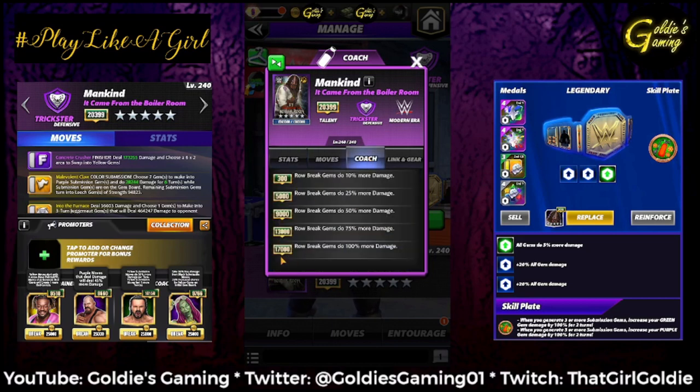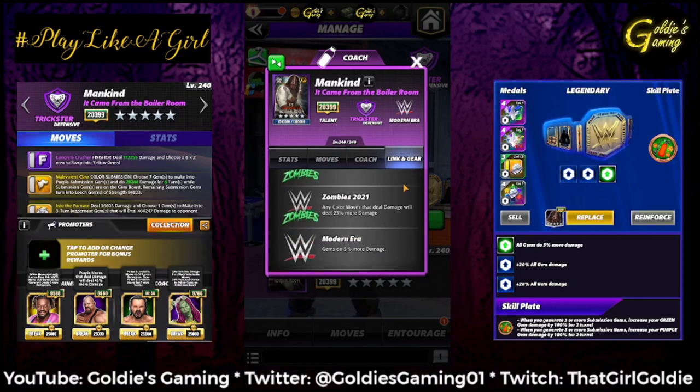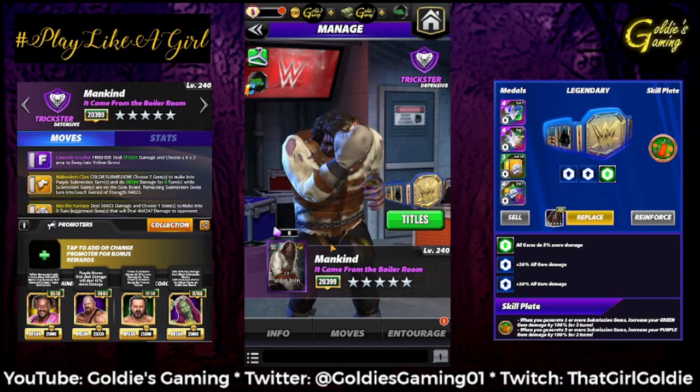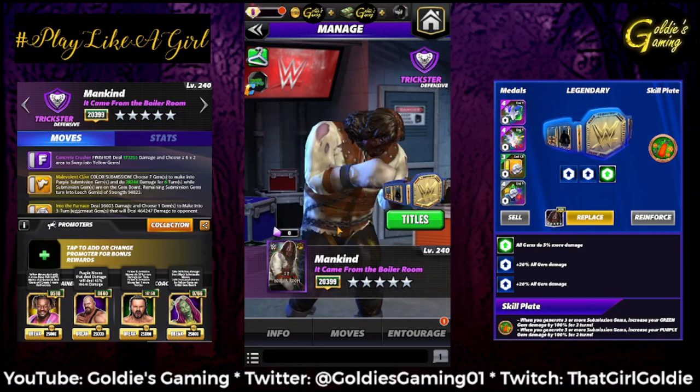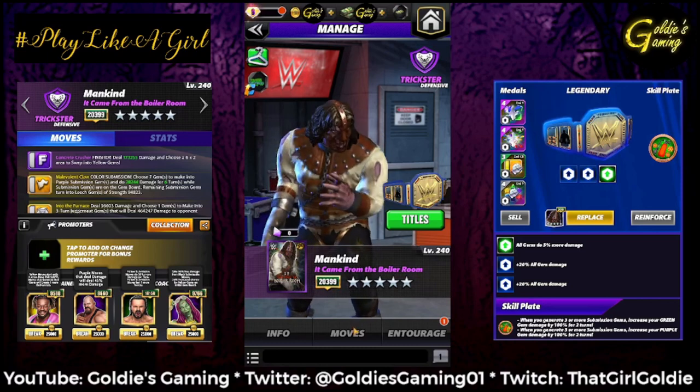His coach ability at 17k, which is 5-star silver: Rowbreak gems do 100% more damage. It's got your standard zombie link of 20% more health, the zombies 20-21 link — any color moves that deal damage will deal 25% more damage — and the modern era link of gems do 5% more damage. Just the one set of gear. So we're going to look at a 3-star, 4-star, and 5-star move set, and then I'm going to try to mix and match.